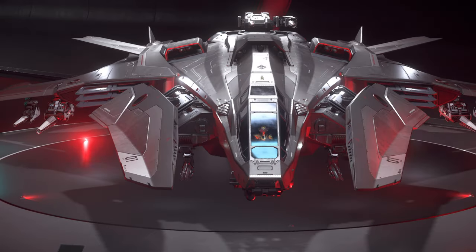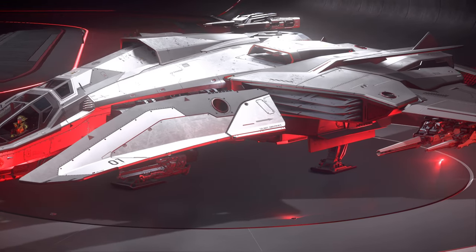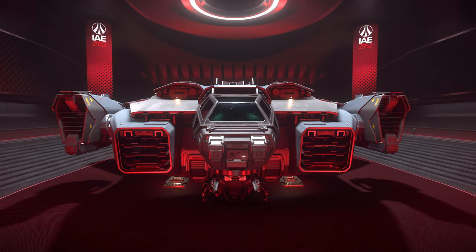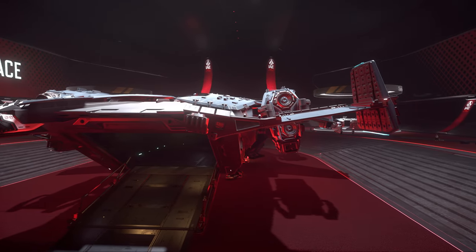The last ship today is the Valkyrie, Anvil's dropship equipped with a vehicle bay. She has 2 size 2 laser repeaters, 2 remote-controlled turrets, 2 manned turrets and 2 manned door guns to clear the troop landing area from enemies.